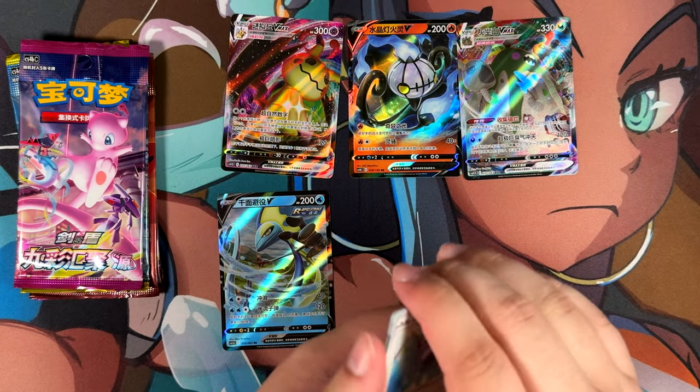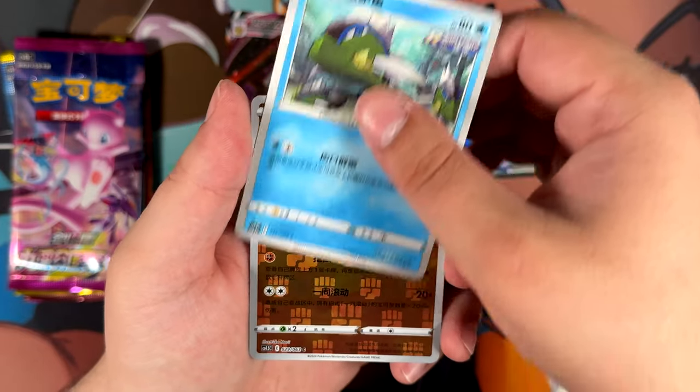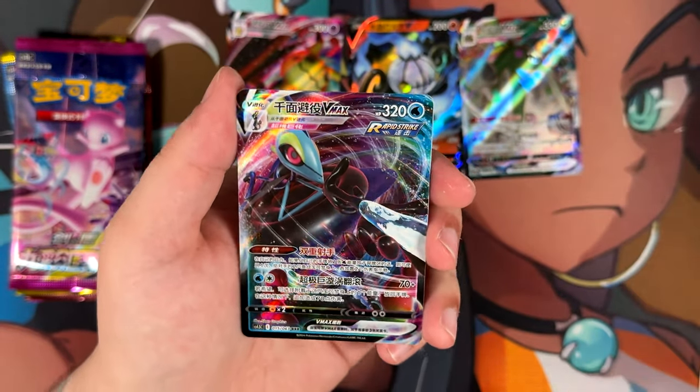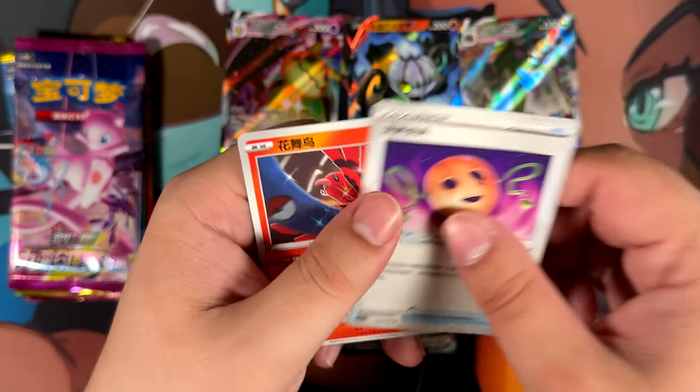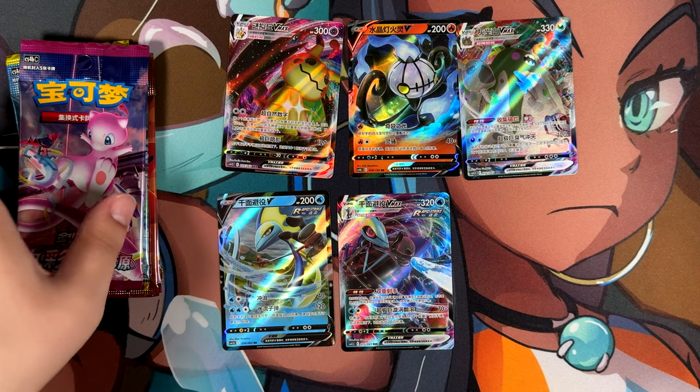Let's continue on with this opening. We only have a handful of packs left, still no super rare — though it isn't promised in this one. Here we have a triple rare Inteleon VMAX. Goes well together with our Inteleon V, but nonetheless just a triple rare — not a super rare.